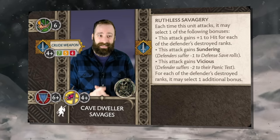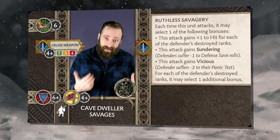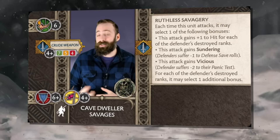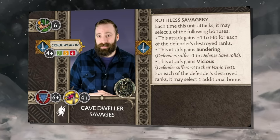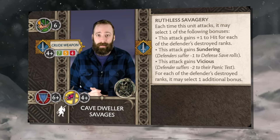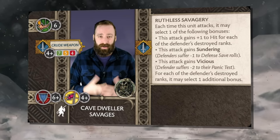Now, it isn't the most resilient — it's got a 6+ armor save, meaning that if they get hit by archers, bowmen, crossbowmen, or cavalry charges, they probably won't stick around. They have the morale but they don't have the armor. So you want to use these as your hammer smashing into things that are already bogged down.